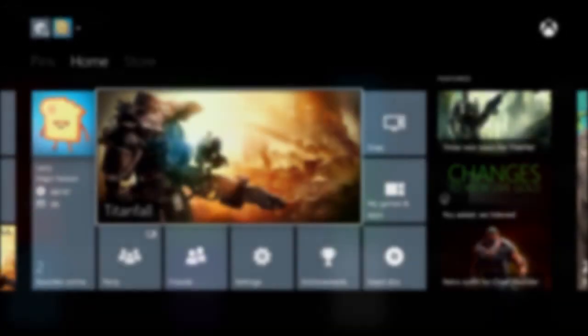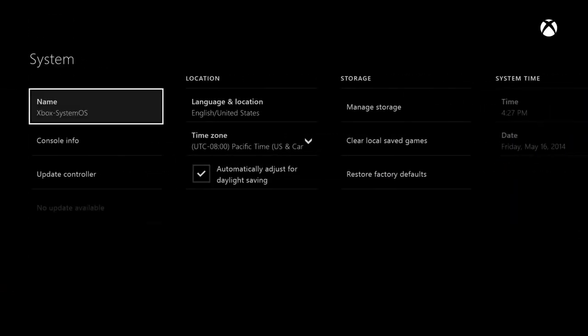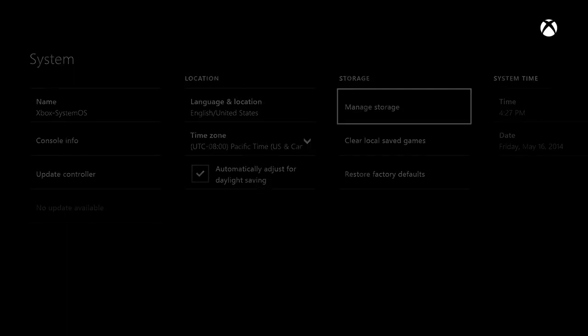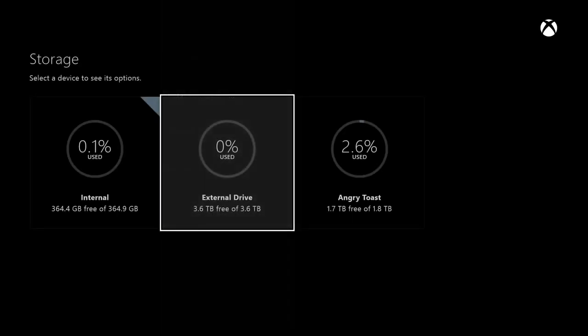Now let's go right back to the top. I want to talk about external storage — a lot of fans have been waiting for that. Tell us how it's going to work. Well, the basic compatibility requirement is you need a USB 3.0 compatible drive with 256 gigabytes or more available on it.